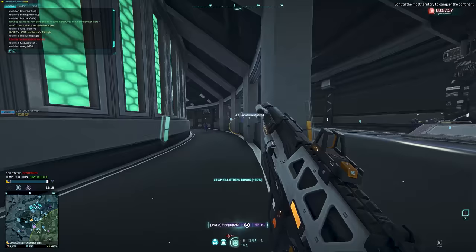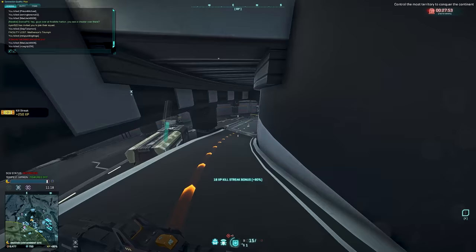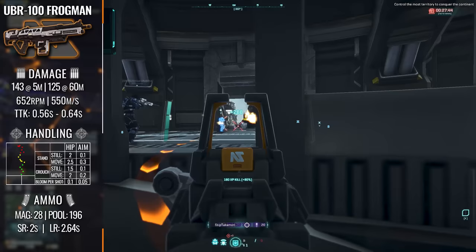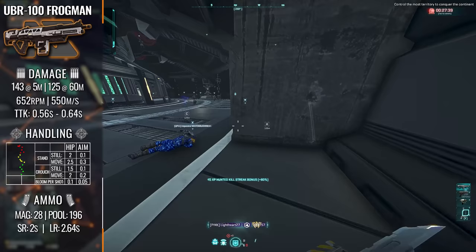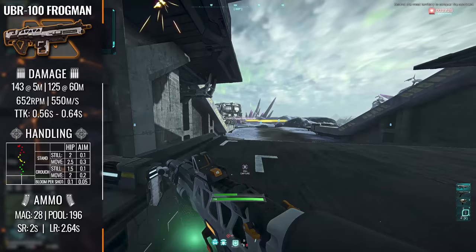As opposed to dwelling on the joys of lacking recording opportunities, let's start off by taking a look at each of these weapons statistically and seeing what we're working with here. We'll start off with the UBR-100 Frogman, which is for all intents and purposes the middle ground of the amphibious arsenal. Here we have a 143 maximum damage until 5m, dropping off to 125 damage at the 60m range. Already we're starting to see the shortcomings consistent across this entire class of weaponry — the ranges associated with the damage drop-off.